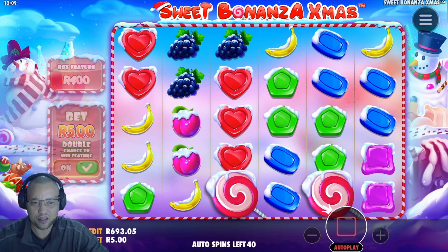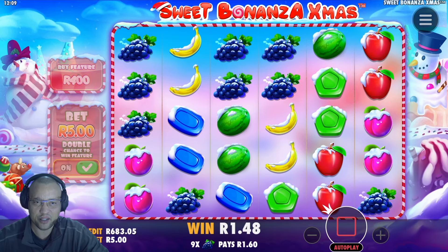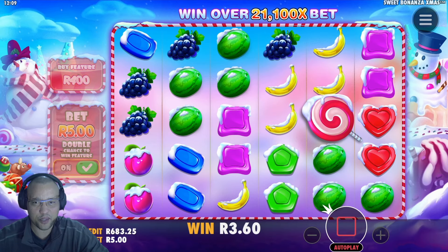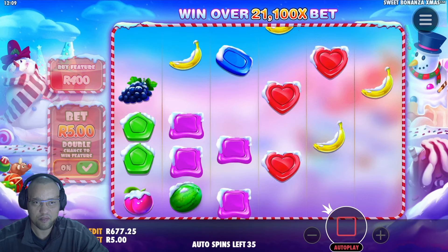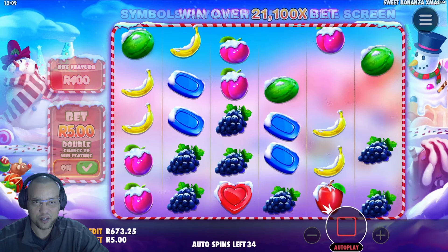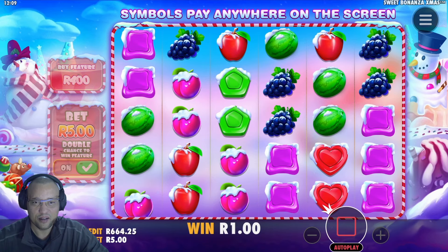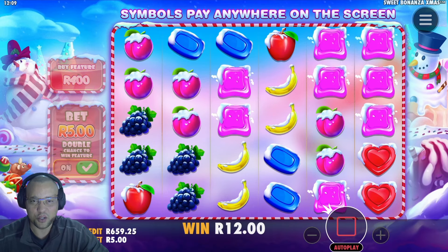We can still lose about 200 rand, which should take us down to about 500. But even stopping at 500 is still 400 rand profit, which is something. Teasing us with those hearts — seven symbols across the board! Need to see what the rest of the session does.